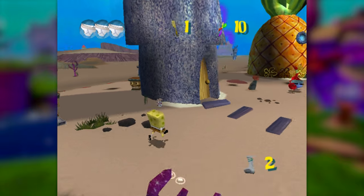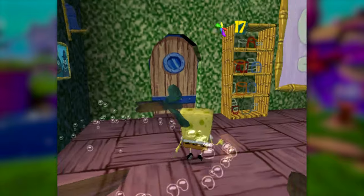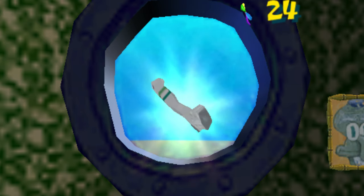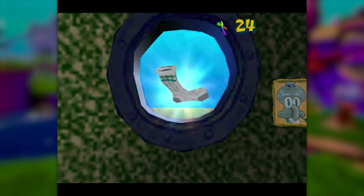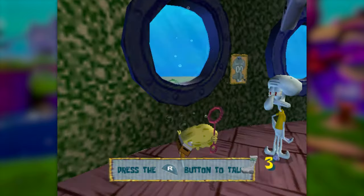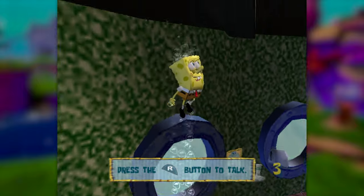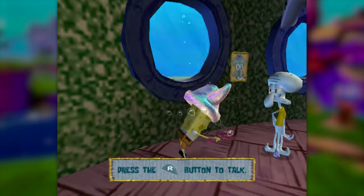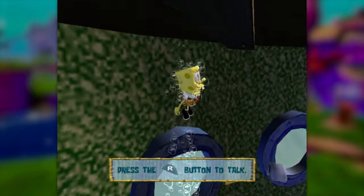Next up, we'll head into Squidward's house. Destroying all of his possessions will net us a sock, because apparently SpongeBob is the villain of this game. And then, in order to get the annoy Squidward spatula, normally you're supposed to jump around his house 10 times to piss him off into bribing you with the spatula to leave. But luckily for us, using the Bubble Bash move 10 times understandably pisses him off just as much.